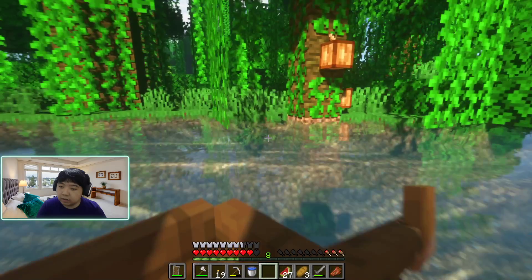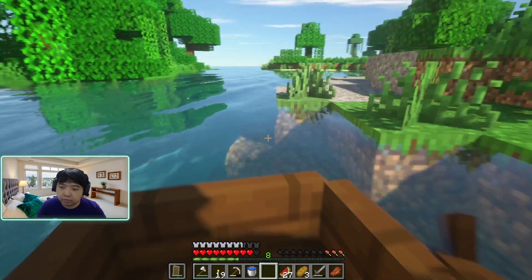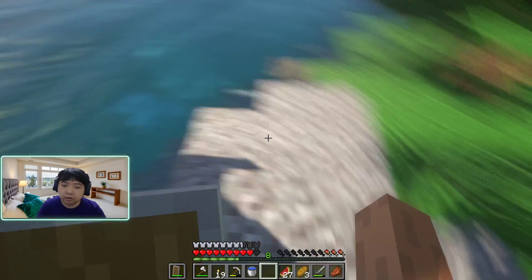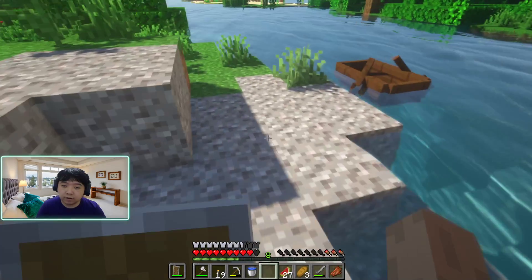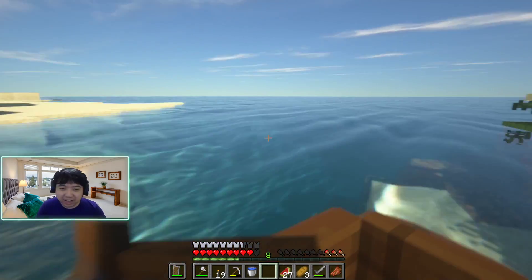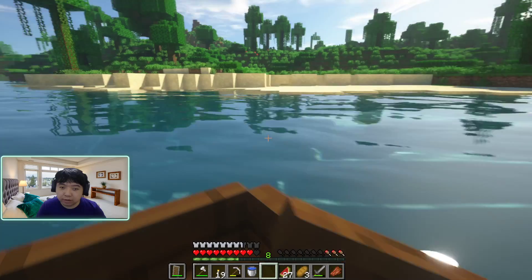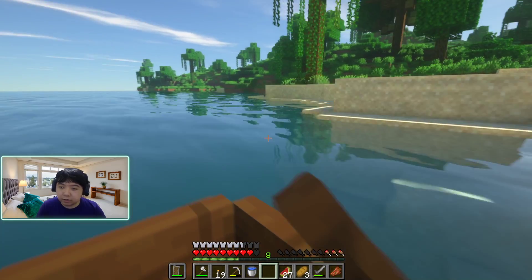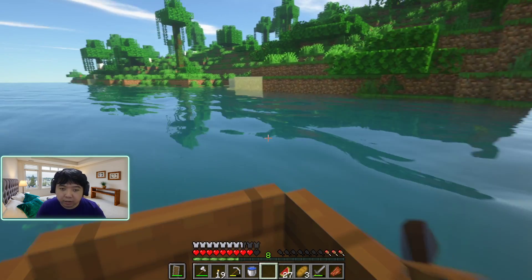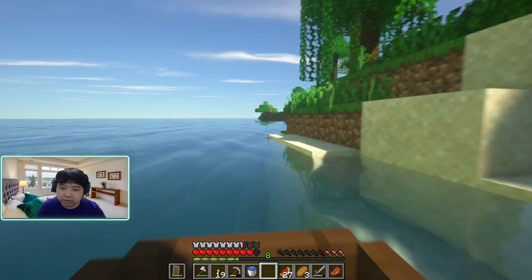Oh, I see a zombie — it's alright, it wasn't gonna kill us anyway. He just jumped in the water and died — let's take his zombie flesh. Let's continue. I'm sorry guys, we're looking for a cave but there are no caves to be found. We went into a couple but they were too small and there wasn't much to explore, unfortunately. We're going to be doing some more exploring today. Maybe I will go and find a cave off-stream and then we can explore it together next time.